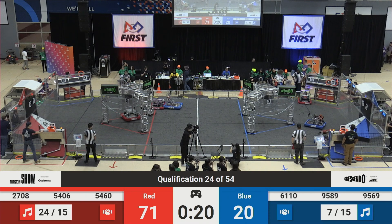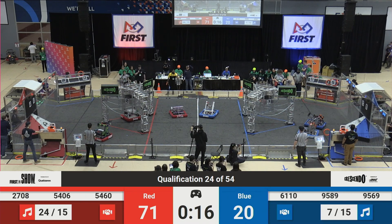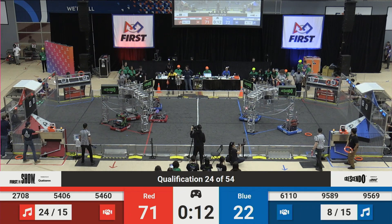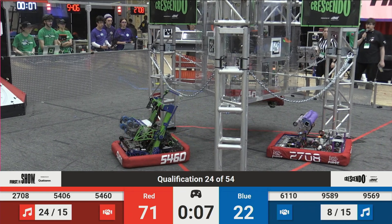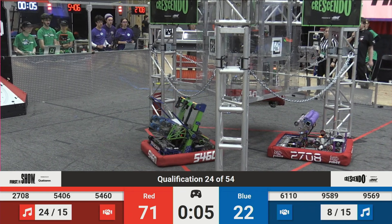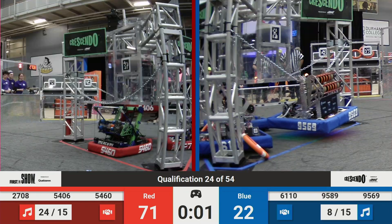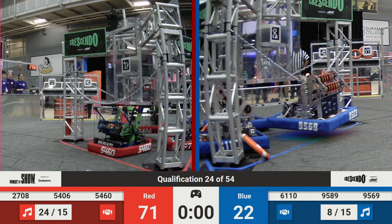And here we go, going for the trap early. Remember, both these Red Alliance robots can trap. Will we see a double trap or are we just going to stay with one? Looks like they're both going to go for it. One of the few robots that can get a trap. Here we go, 54-06 up, trying to get that note in, not quite sliding. Human player throwing, 2-1. And time is going to expire here on qualification match 24.